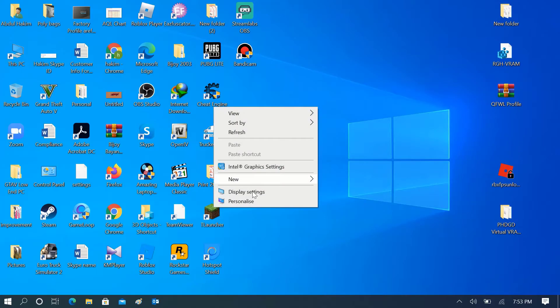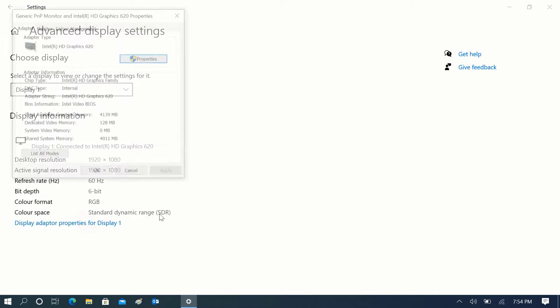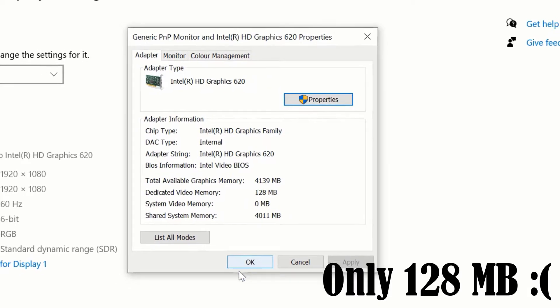First let me check my integrated memory. Left-click on the desktop and go to Display Settings, then Advanced Display Settings, then Display Adapter Properties. Here you can see I have only 128 megabytes of RAM.